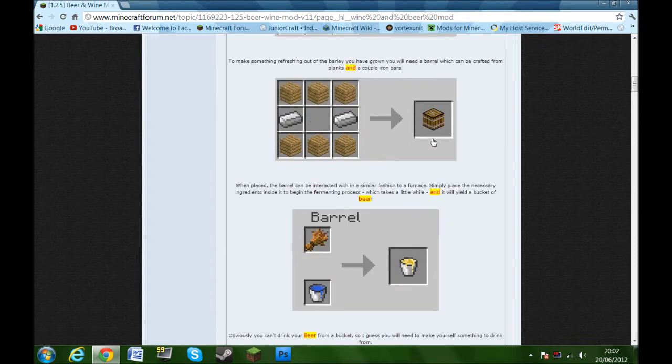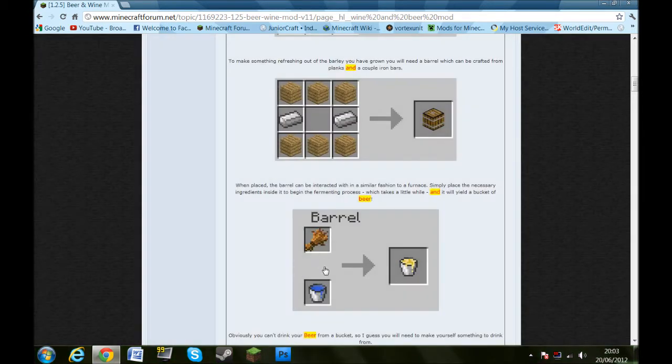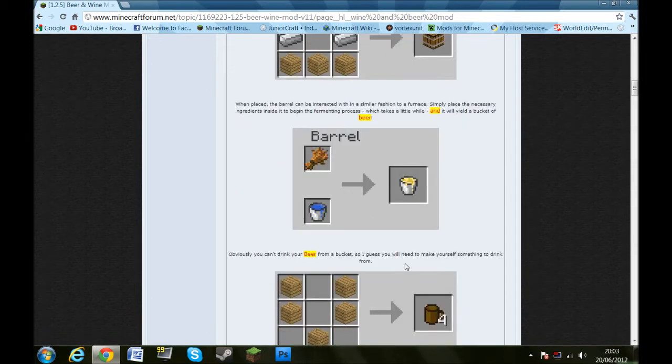Or you can create a barrel — it looks a bit like the furniture mod if you ask me — and you then just put it on top there with a water bucket, and then it basically turns into a beer bucket, but you can't drink from it just yet.